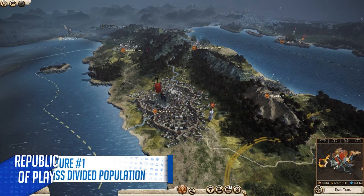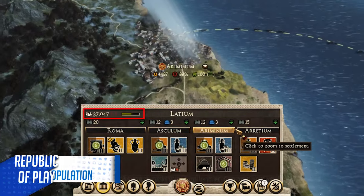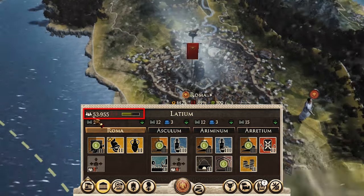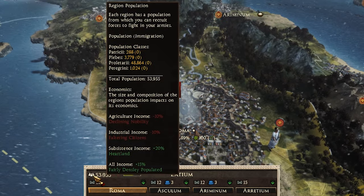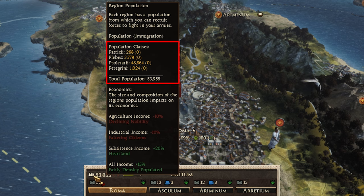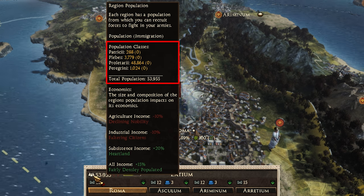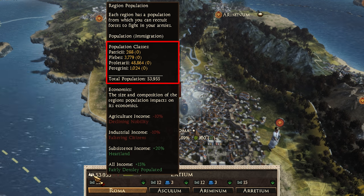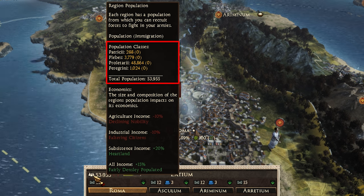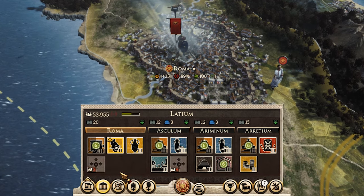Number 1 is Population. In DEI, every region within every province has its own population. DEI takes it further and introduces a class system on top of the population. There's first class, second class, third class, and a fourth foreigner class. The names of these change depending on the faction — the Romans describe their population classes as the nobles, the plebs, and the proletarii. The Egyptians called them something else entirely, but it's just historical flavor. The class system is the same for all.